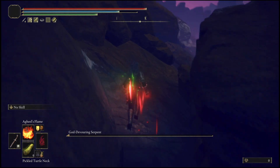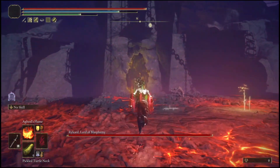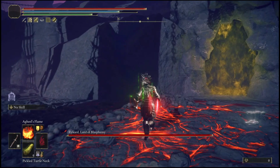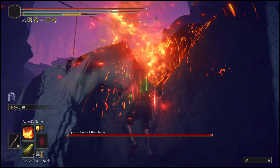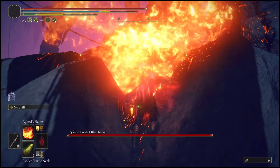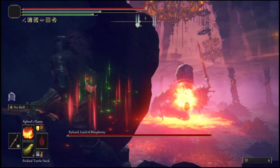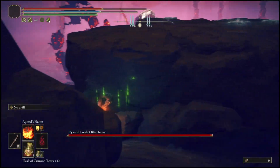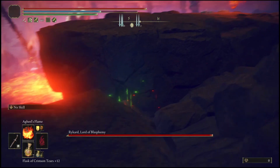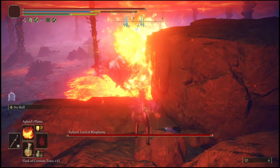Once phase one is done, you can sip from your Wondrous Physics with the stamina or bite the Turtleneck. As soon as phase two starts, don't use a Mimic — hurry up and go back to the same corner as phase one. Cast Aglio's Flame, jump, and cast it again. You might get hit up here but don't panic — just get up and jump. The most important thing in phase two is his skull barrage: the red skulls will be chasing you.